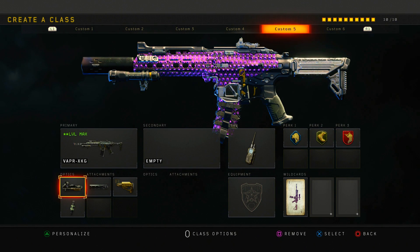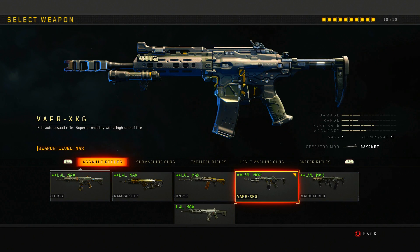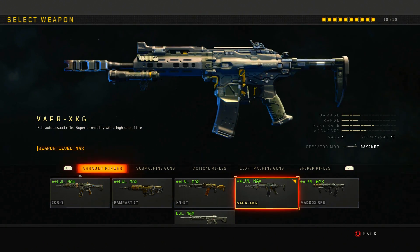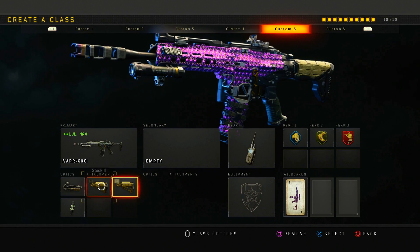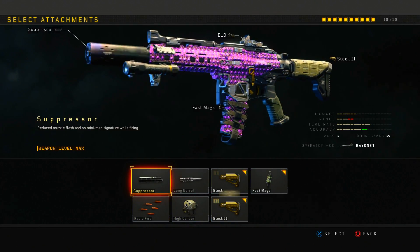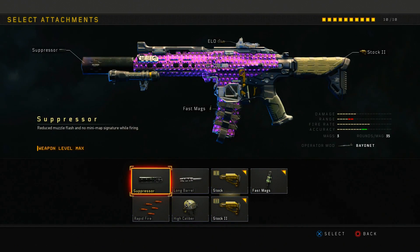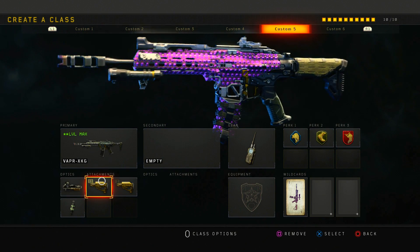Next is my Vapr class — it's a great assault rifle with a nice fire rate, good damage, and okay accuracy. What I run on it is ELO, suppressor, stock, and fast mag. If you don't want to run suppressor you can throw on the double stock which lets you drop shot. Keep in mind the suppressor drops your range by two, so consider that for hardcore or core.